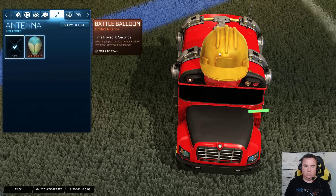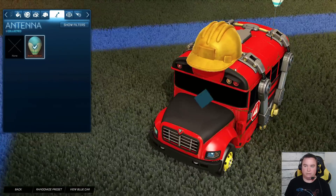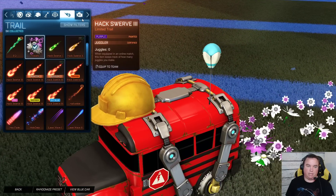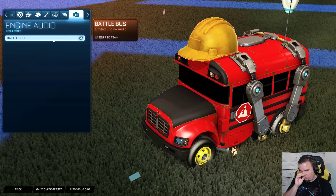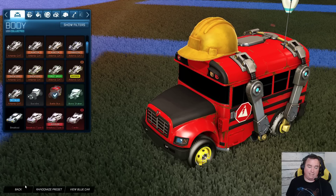Antennas — it even comes with a little battle balloon antenna, hard to see but it's there. That's the only antenna you can use for this car. When it comes to goal explosion and trails, you can use whatever you want there. Engine sound — you cannot change it, you only have the Battle Bus engine. A little honking for you. And that's it — that is the Battle Bus.